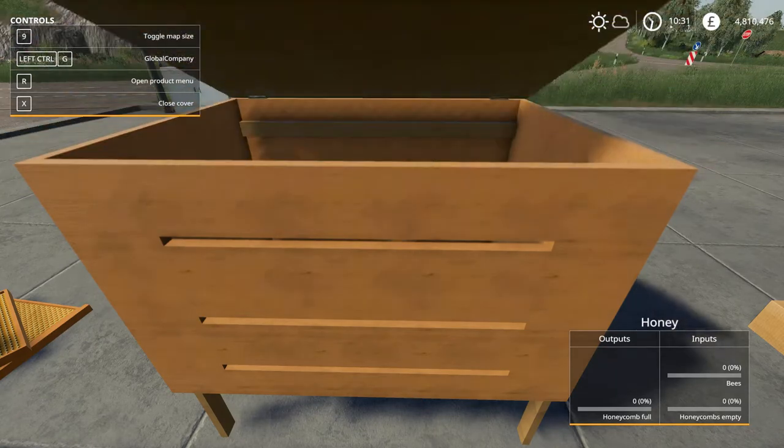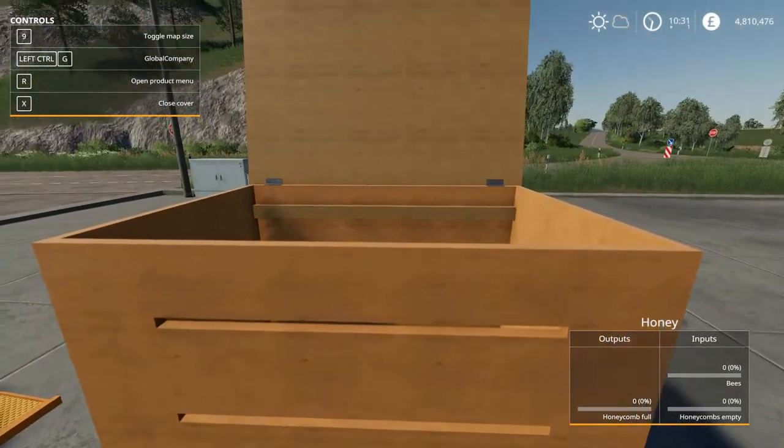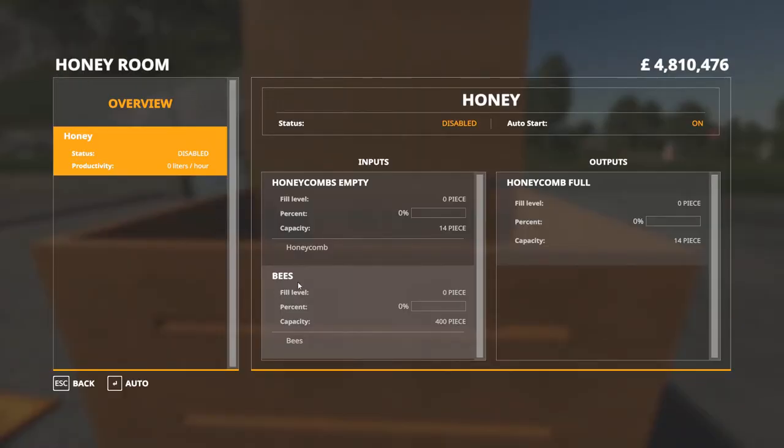You can open the beehive by pressing X, then press R to see the products menu and see exactly what's in it. It will hold 14 honeycombs and 400 bees. The capacity shows as 14 pieces. You've got a status which is disabled, and auto start which is on — you can turn it off, but there's no real reason to.